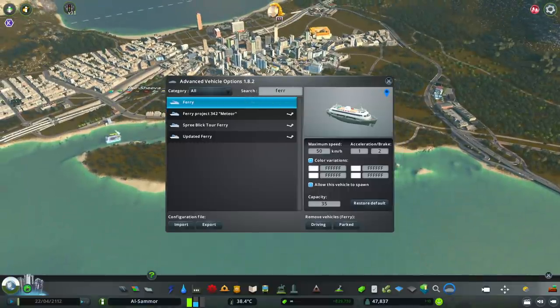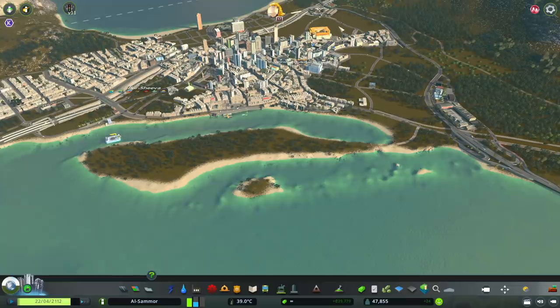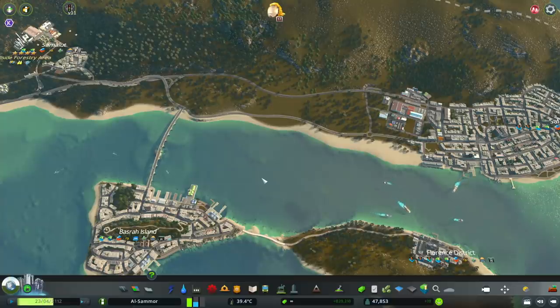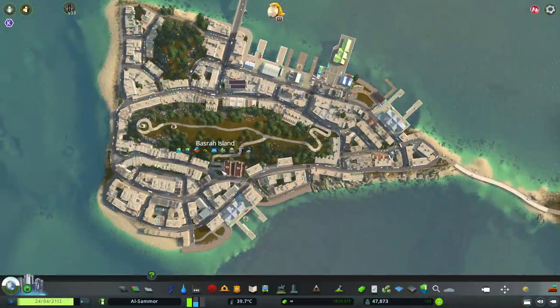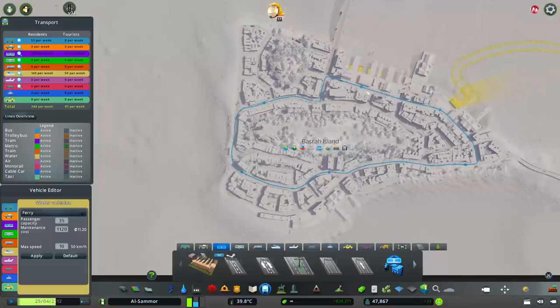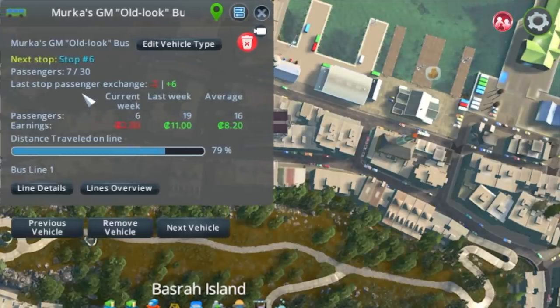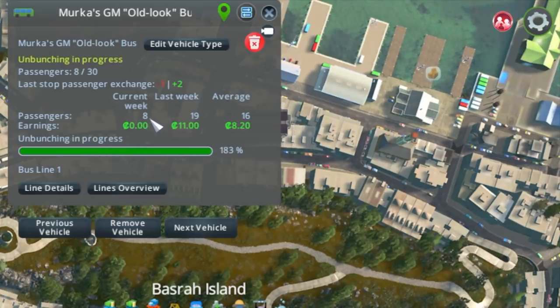You need to adjust each public transport option according to what it is for that specific area. If I adjust the ferry here down to 35 but need another ferry somewhere else with higher capacity, I'd just select a different ferry asset with higher capacity. Make sure they're connecting up important areas - residential, commercial, and industrial spaces. Let's go down to Basra Island and have a look at the bus line. It does a little loop and I have two buses going around. The capacity on this bus is 30 people, but we're really not meeting 30.